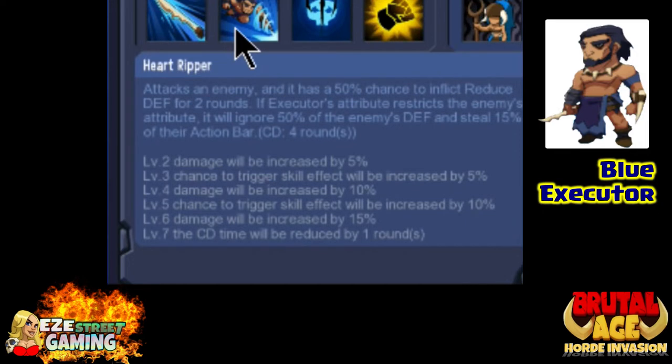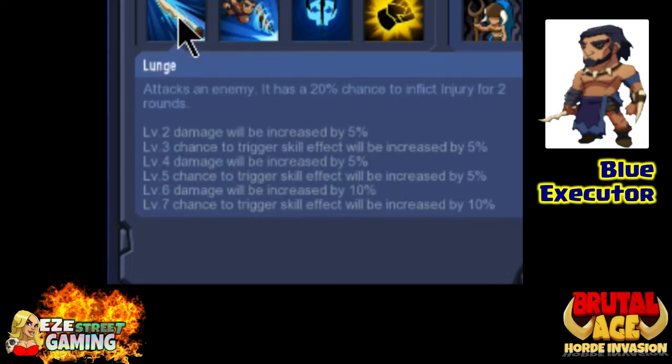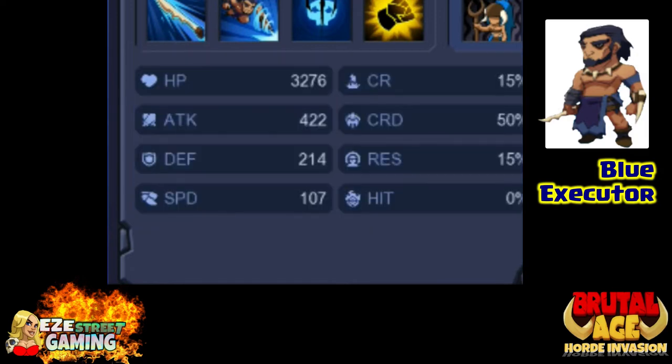The second attack is Heart Ripper, and that's where he'll get the ignore defense part and he'll get another big benefit which I can't read because it went by too fast, so you might have to pause the video.